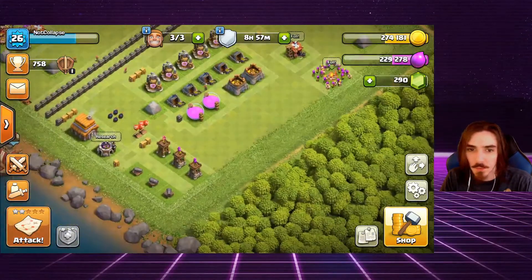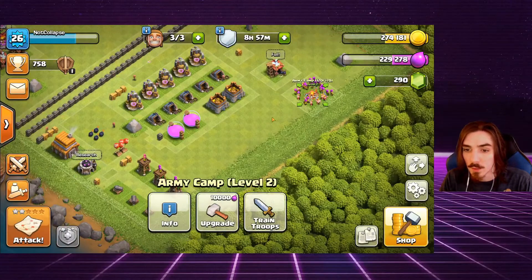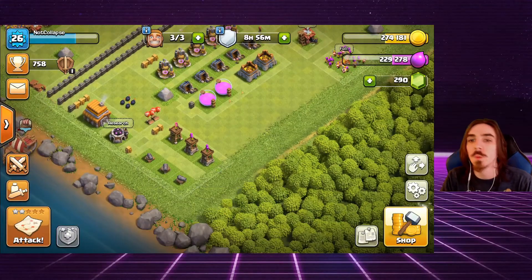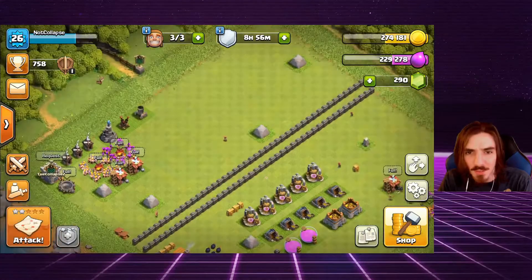Today we need to get 240,000 elixir for one upgrade, 150,000 elixir for another, and even more elixir for our army camp. We have the gold for the archer tower, so we don't really have to worry about gold — but we always want gold, right?